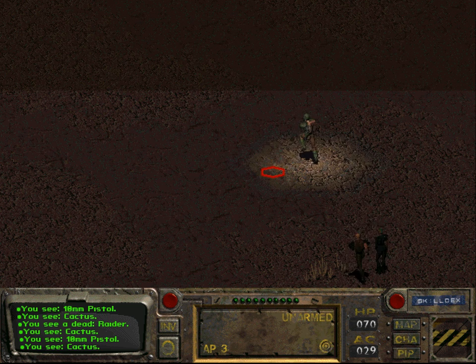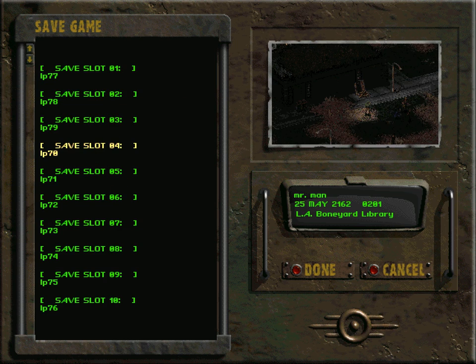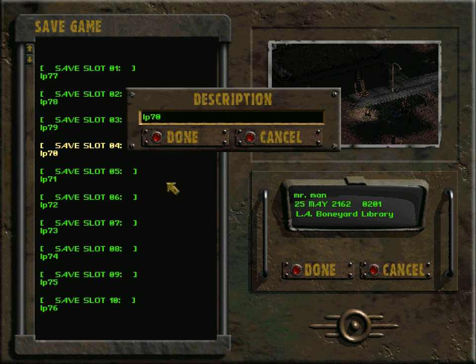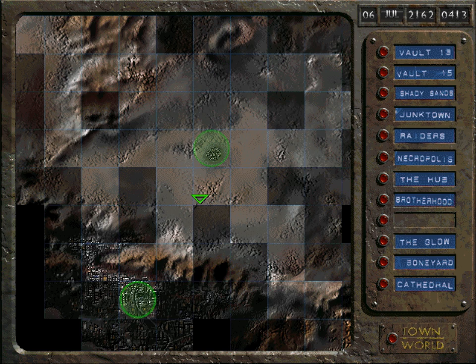What I want to do is save — not because I want to cheat, but because the game tends to crash a lot when you are running around in the desert having these random encounters. Some of these random encounters just crash your game for some reason.